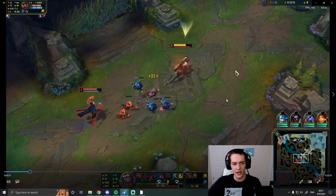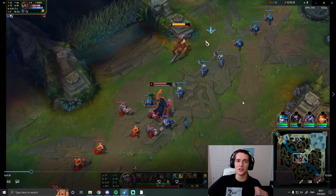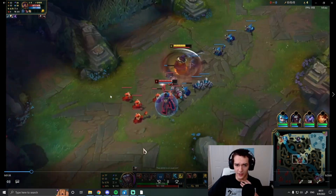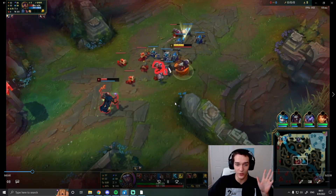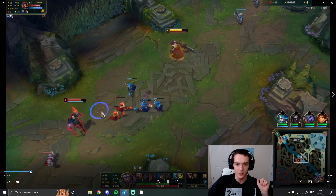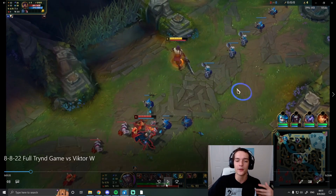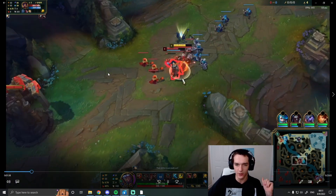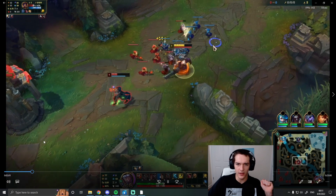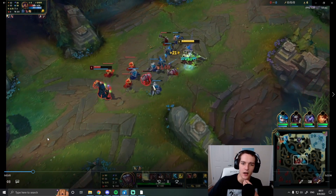We're pretty happy with that small trade, especially because we have so much sustain and he went Doran's Ring. Two crits in a row — super lucky — but if you know you're going to take a trade, it's really good to have lots of rage stacked. When you crit like that, there's a higher chance of a follow-up crit. Absolutely disgusting. Lane feels pretty good.